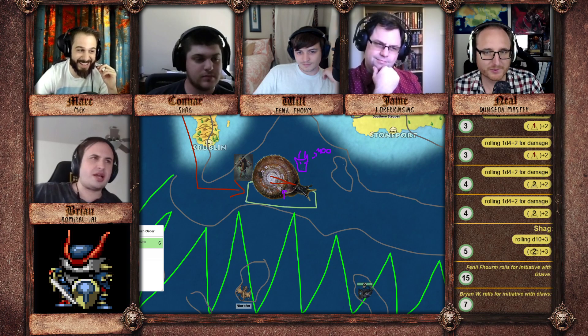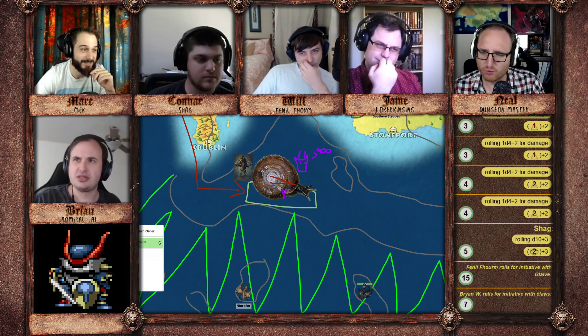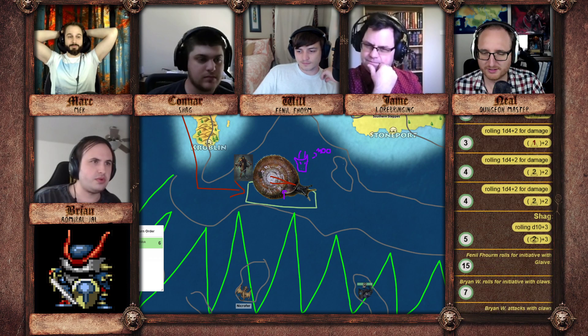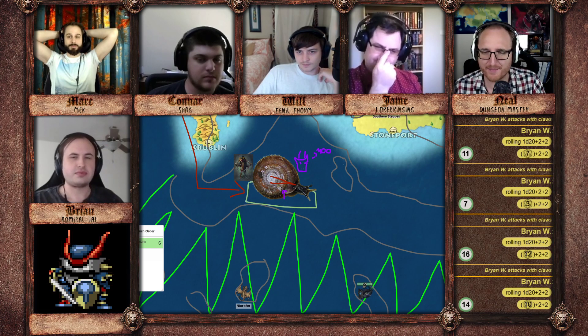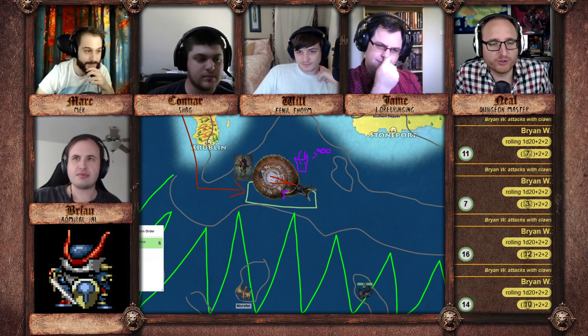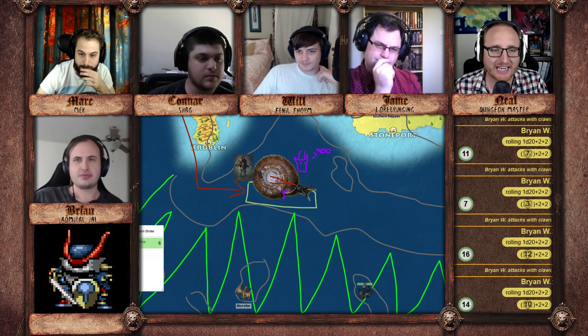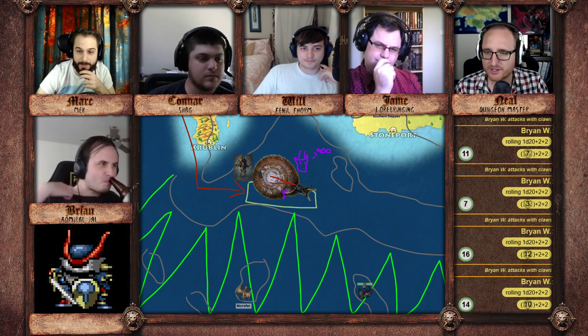The ground begins to slough off to one side. The snail reacts slowly. Brian goes next — I went behind the snail, I'm gonna try to hit it under the shell. That's going to be pretty hard. You try to hit underneath the shell — go ahead and make an attack roll. You hack away with your limbs with weapons attached, but to no avail. The shell is too strong and the body is pulled too deeply underneath — the best you can do is hack into the mud and clang against the snail.